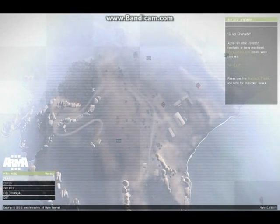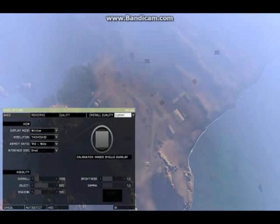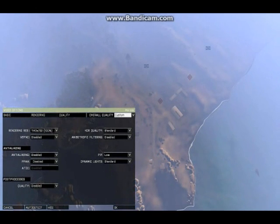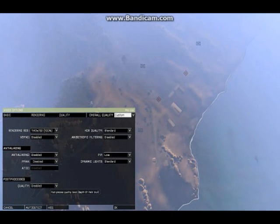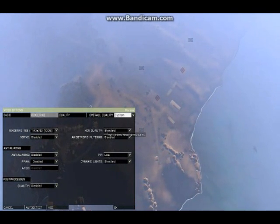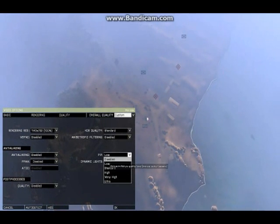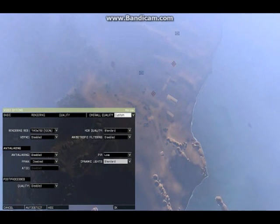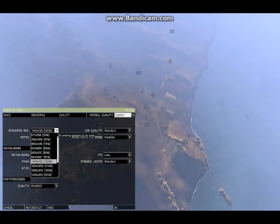The next thing you want to do when optimizing ARMA 3 is go to your Options section and go to your Video tab. Then go to your Rendering tab. Post Processes should always be disabled because those just destroy your FPS. HDR quality can stay standard. Picture-in-picture should be low, not disabled, because you need picture-in-picture. Dynamic lights can be whatever you want — they're not going to affect your FPS too bad. But Rendering, you want to take a look at this.